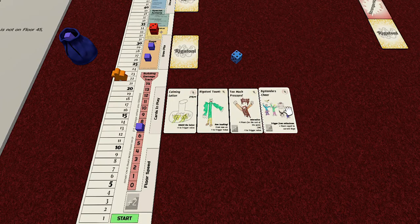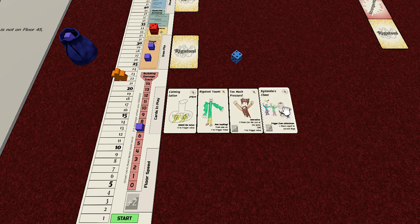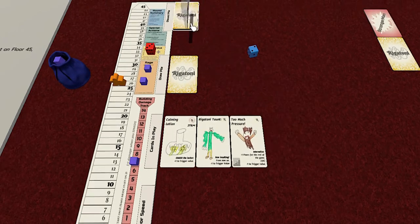Turn eleven - bystanders cheer! Everybody's trying to cheer us on to help us get to our goal. We can optionally trigger from enthusiasm, or block them out and ignore them. If we trigger, we gain floors equal to our current rage, which is two - we'd double our movement. That would likely mean two damage to the building as well. I think we're going to do it. We rolled a two, and since our trigger value is three, that was a wise decision - we triggered but didn't damage the building! We gain two floors plus our normal two - move up four to floor 26.